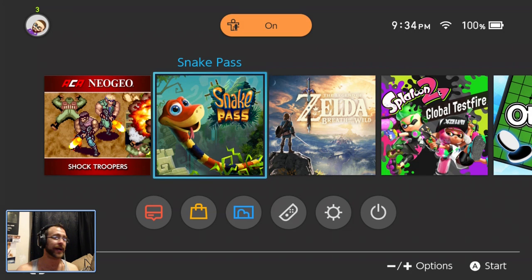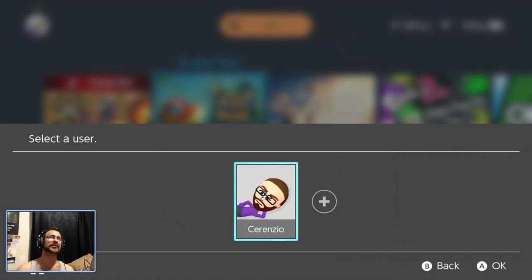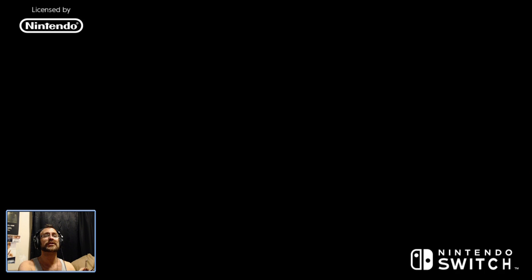Greetings. Greg here with my Nintendo Switch and the Joy-Con Grip. We are going to fire up Snake Pass — it just came out today — so let's go ahead and see what that's all about. We're going to play it for the first time.